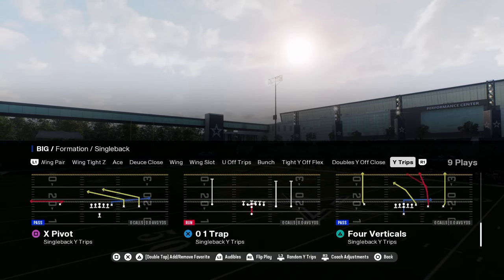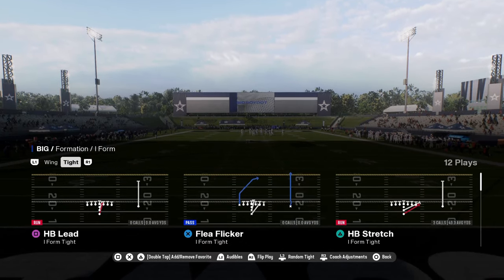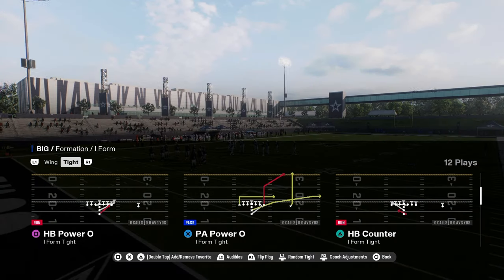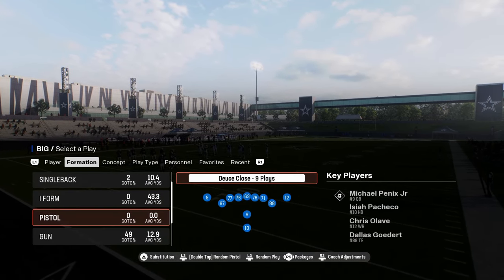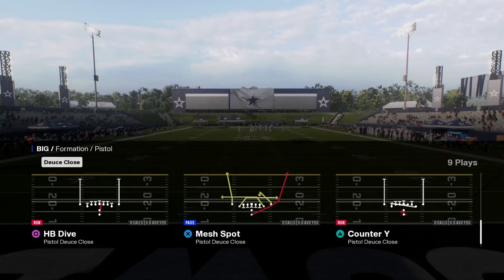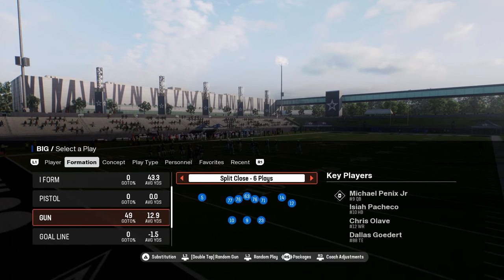It has a wide trips with a stretch and a zero-one trap. You have I-tight, which is a great under center running formation because it has Power O, stretch, counter, blast, fullback dive, fullback pitch, halfback dive — really good run plays. It also has deuce close with a cheat read flat, a super good money play in the red zone.